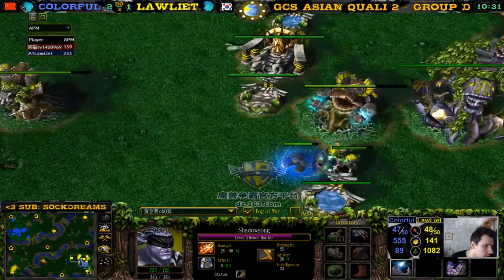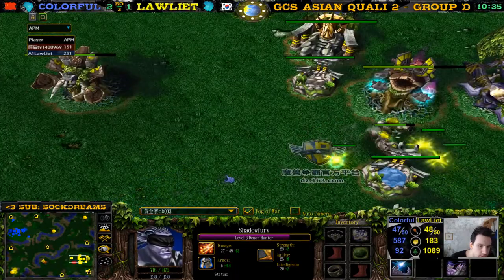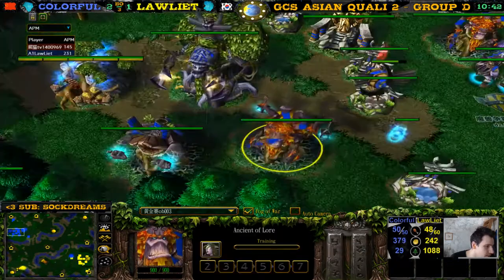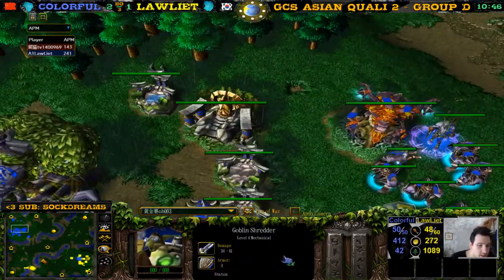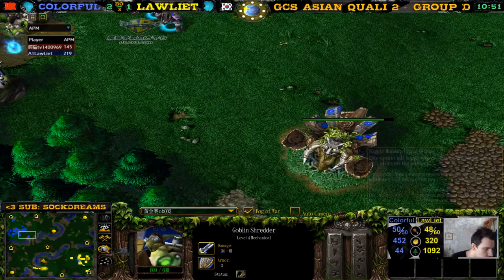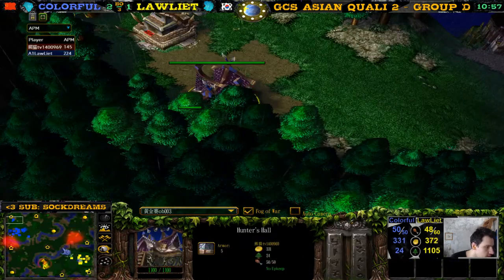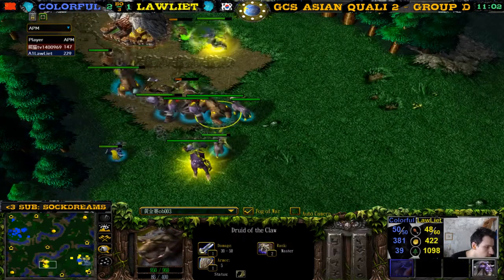That's the orb. Why is colorful so far behind? Maybe it's just because he hasn't built the correct units yet. He built a shredder too. 50 supply against 48 — okay, 50 against 48. Not lumber though, and still no upgrades. 0-0 against 1-1.